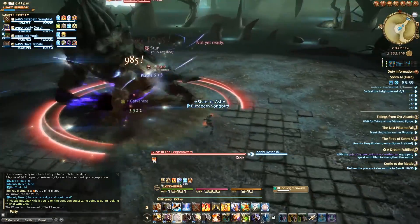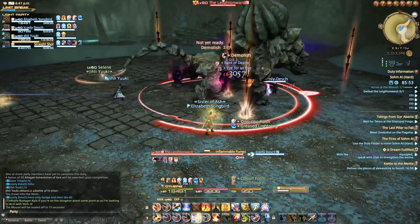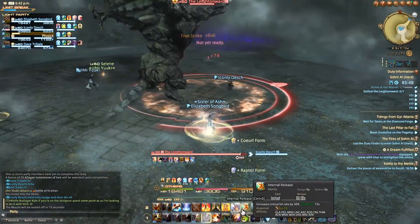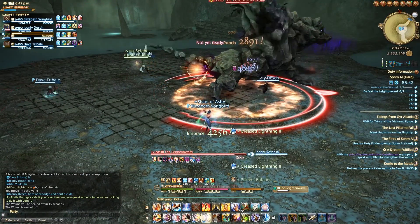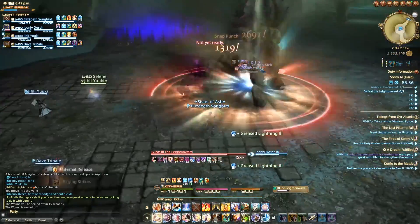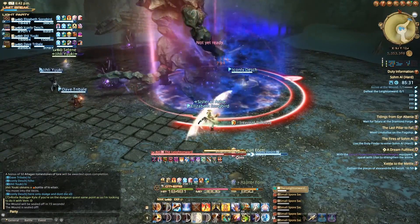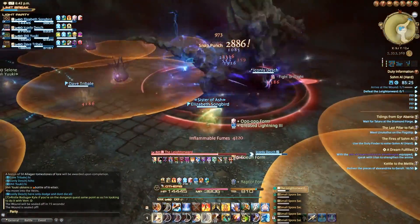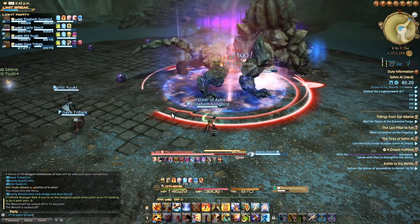The first boss in Sohm Al Hard is pretty straightforward. He will do an unavoidable AoE that will hit the entire party and just has to be healed through. Throughout the fight, he will spawn seed pods all across the arena. After a period of time, these seed pods will get an AoE around them and they will detonate. You want to avoid standing near these as much as possible. As the fight goes on, the seed pods will get bigger and the AoEs will get bigger, but the base mechanics stay the same — don't stand near the seeds and avoid the AoE that comes from them.